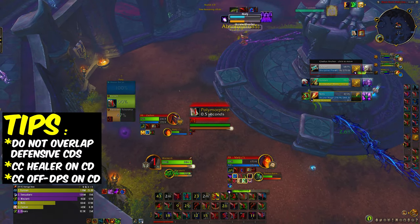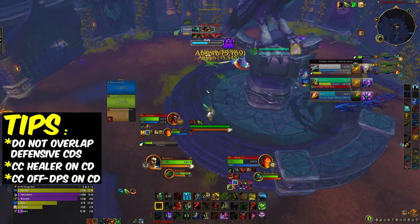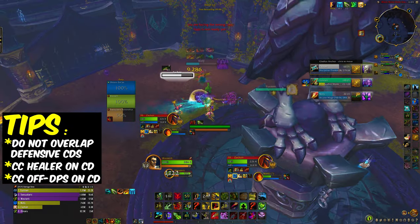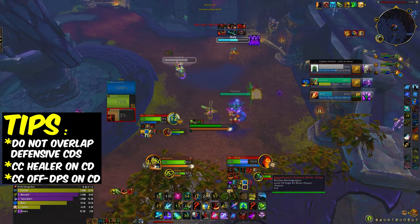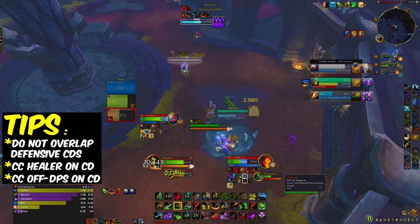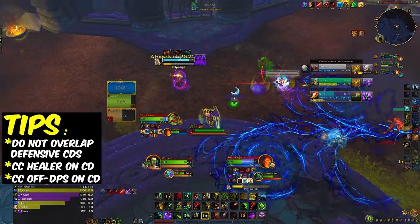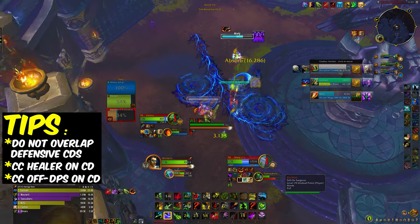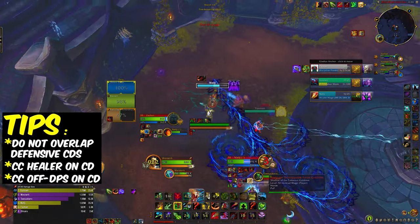Right there I missed the frost trap but I got an interrupt on the Flash Heal, so that was decent. And because I didn't land the frost trap, I scattered the priest into a DR'd frost trap instead.